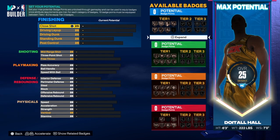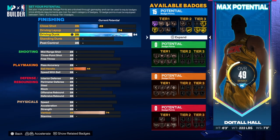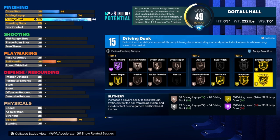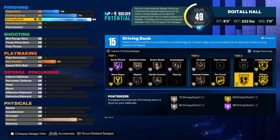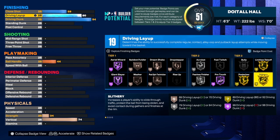Let's get into the finishing. I wanted this build to be a great finisher, so I took the driving dunk all the way up to a 94. That 94 will allow us to get gold slithery, gold limitless takeoff, and gold posterizer — those three badges together are a perfect combination for any finisher out there.